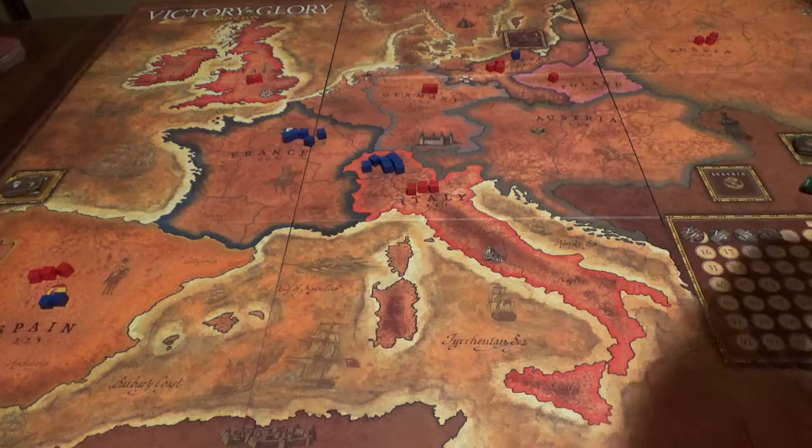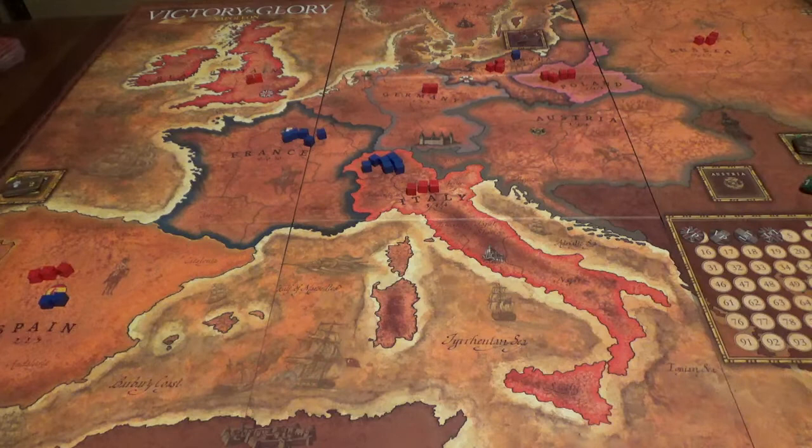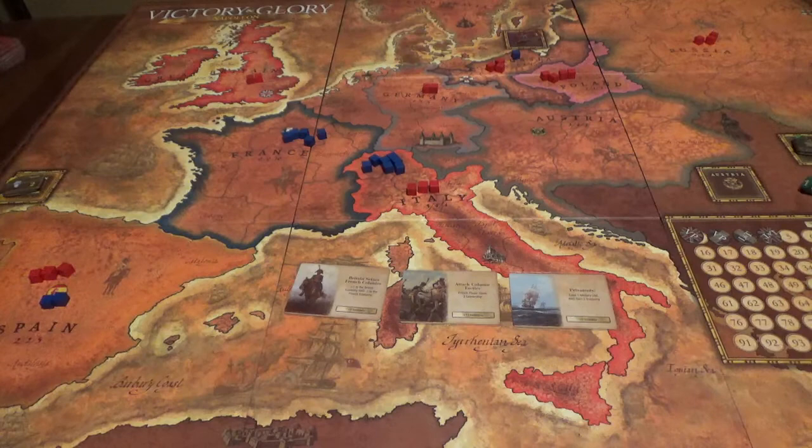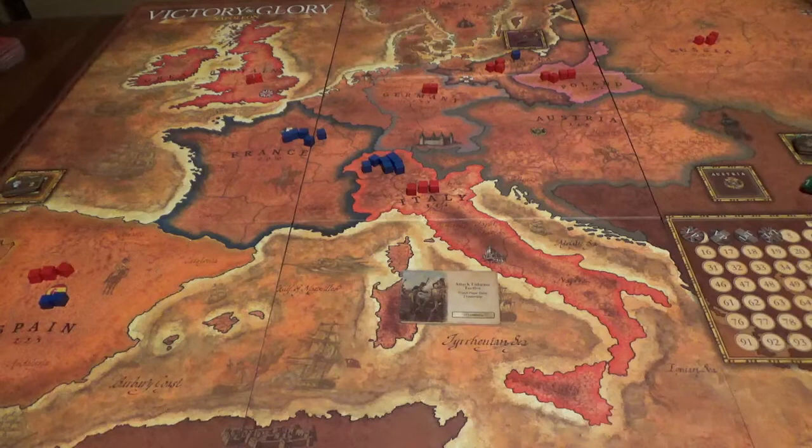On to round two. France draws: Britain Seizes French Colonies — not happening; Attack Column Tactics — the French would get two leadership, I like that; and Privateers. Leadership is going to be critical for future battles, especially the naval battle coming up. I'll play Attack Column Tactics and move the French leadership and tactic markers up to level five.